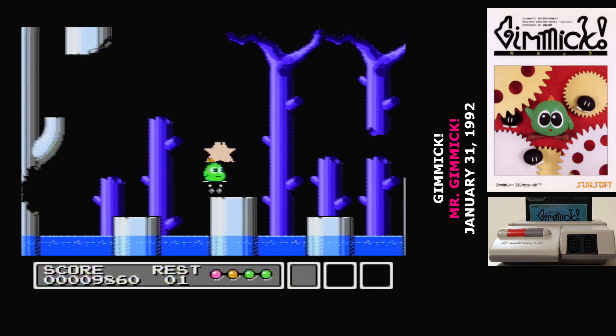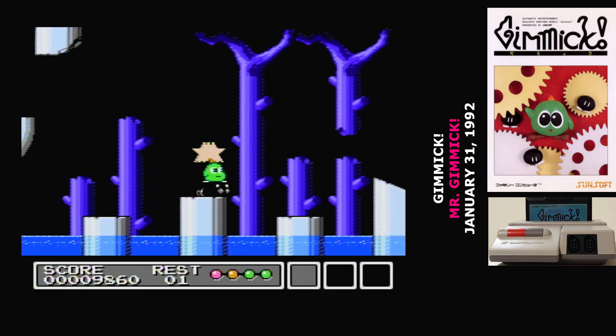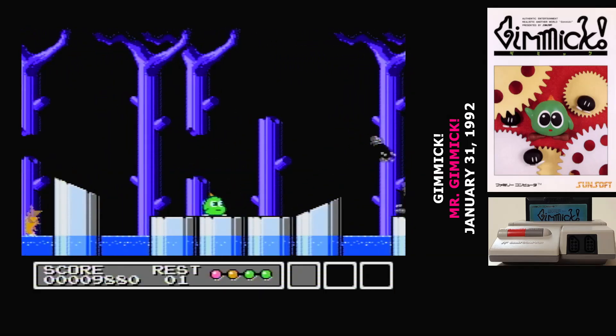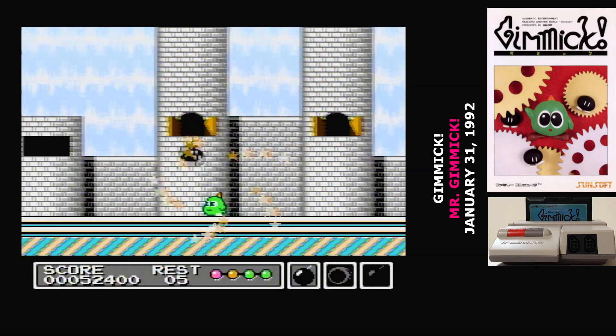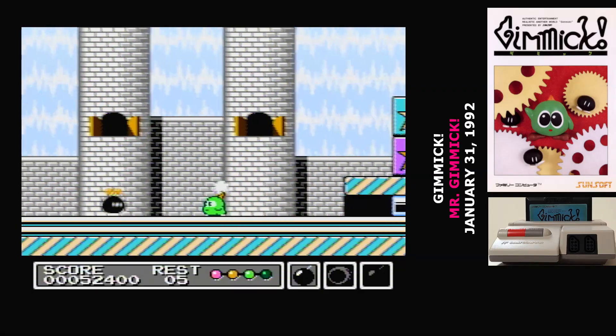Gimmick is the one-and-only game to use the Sunsoft 5B mapper chip. It's similar to the one that Sunsoft had been using in their more advanced titles like Hebereke, but it integrated a Yamaha sound chip as well. It's not quite as powerful as the one integrated into Konami's VRC7 chip, but it does make Gimmick's music stand out.